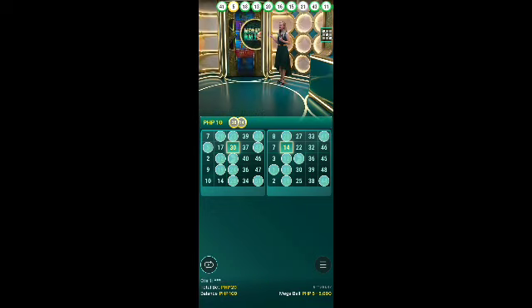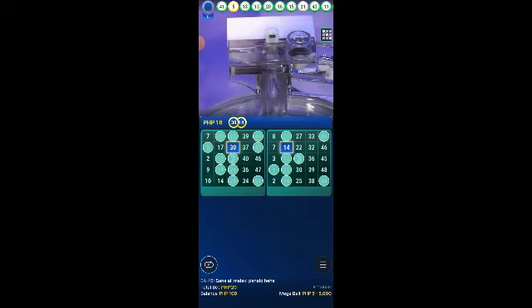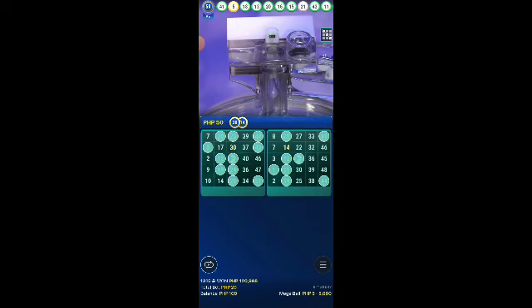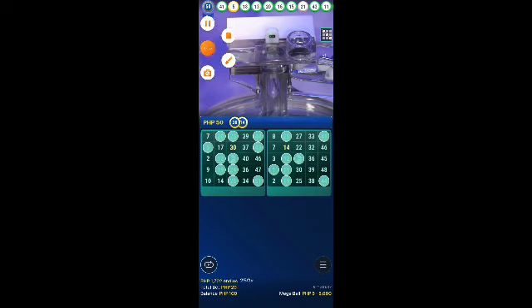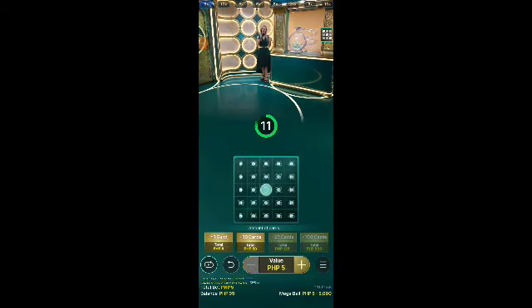Let's continue with the multiplier — 5x it is. The megaball number — it's number 50. Congratulations! 184 winners — enjoy your results. 5x it is. And Kabil, my special compliments — you're the top winner. And of course, let's continue.